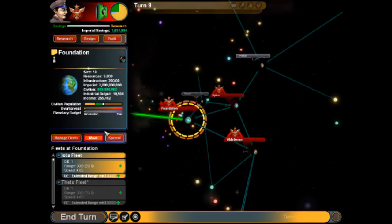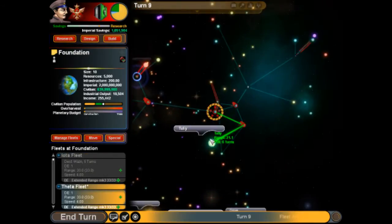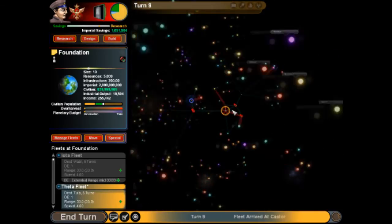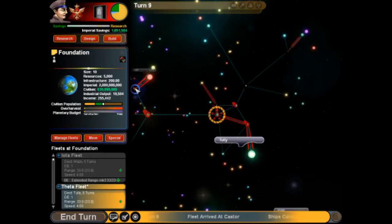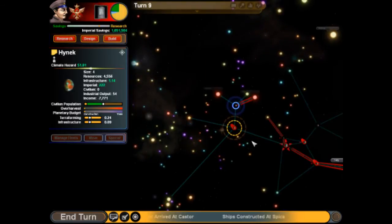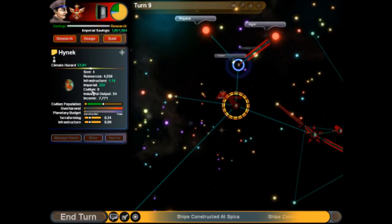Here we go — extended range. Let's see, can we make it there? Yes, we can. Can he make it there? Yes, he can. We're just going to throw out some feelers into these other clusters out here and make sure we have everything kind of worked out.